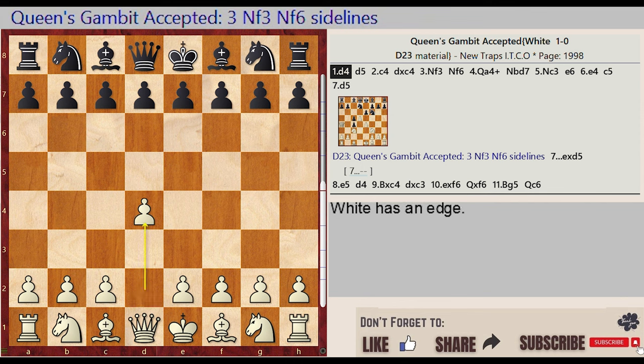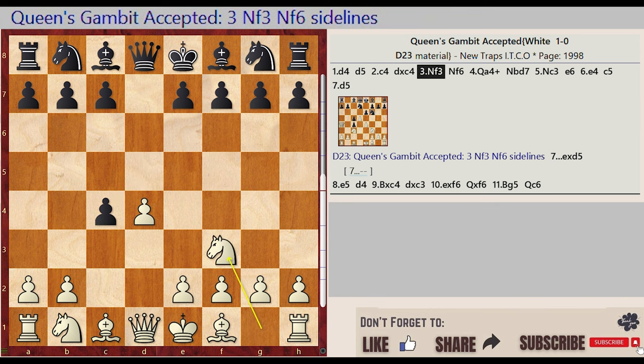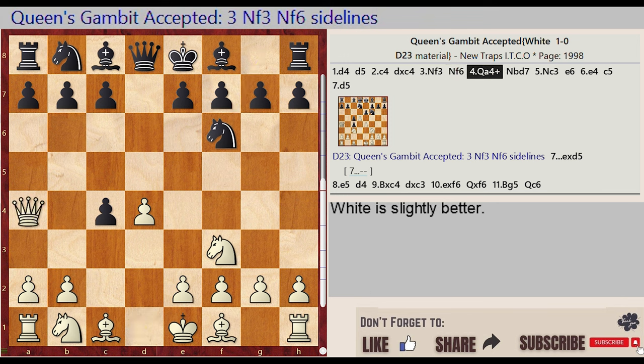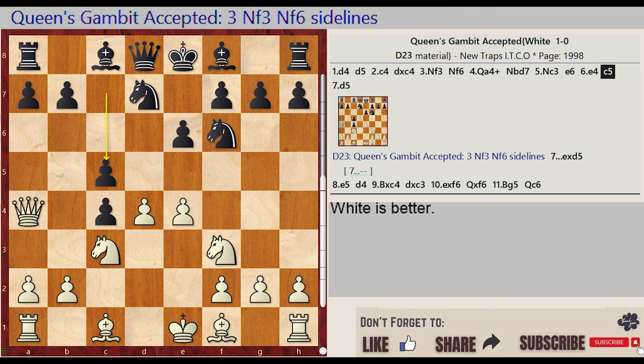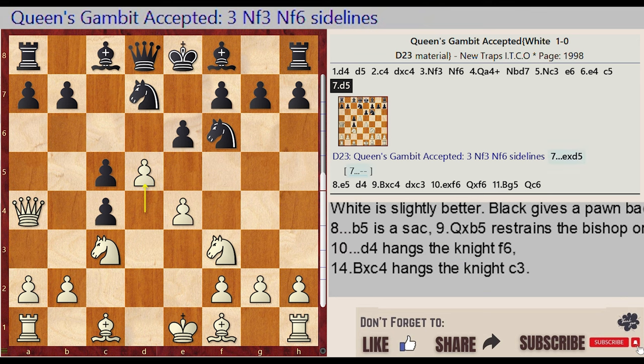d2-d4, d5, c2-c4, dxc4, Nf3, Nf6, Qa4, Nb8-d7, Nc3, e6, e4, c5, d4-d5 — Queen's Gambit Accepted, variation 3.